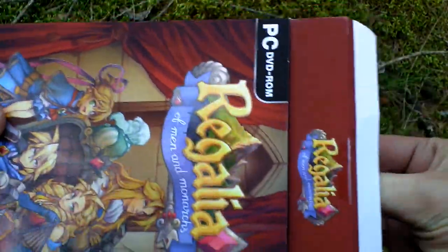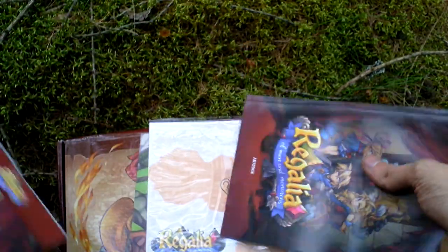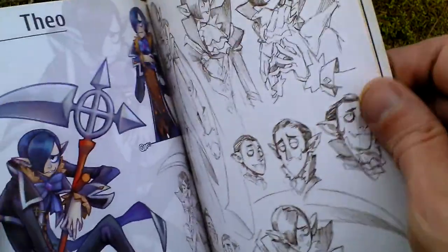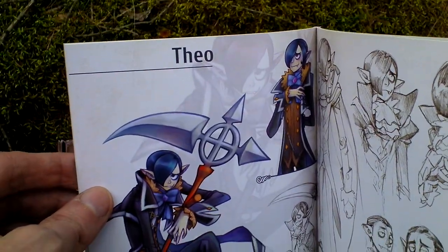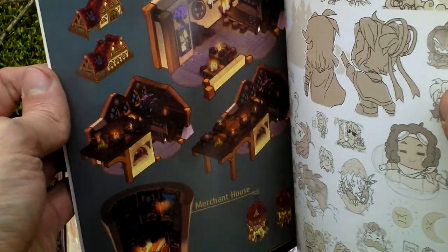Now let's open it and take a look inside. Inside this small box there is a small art book that is actually the same as the big one I already showed you — just smaller and not hardcover, it's paperback. Otherwise it is the same, just smaller.